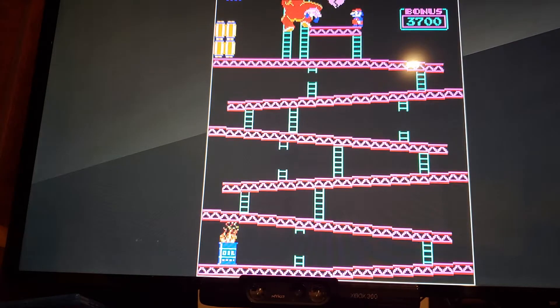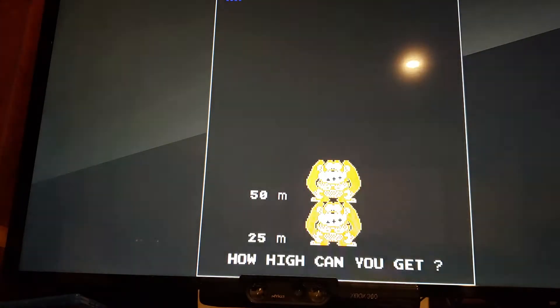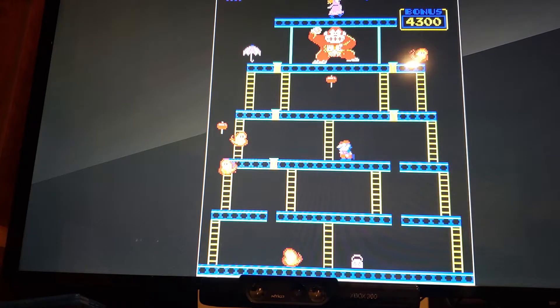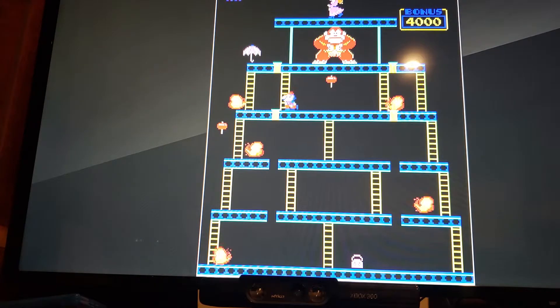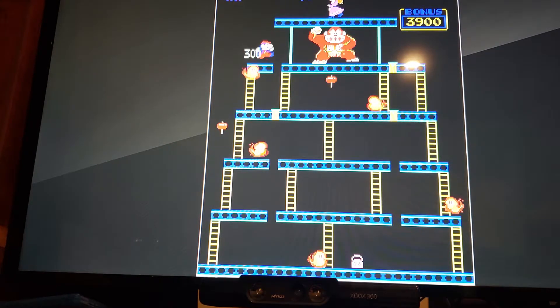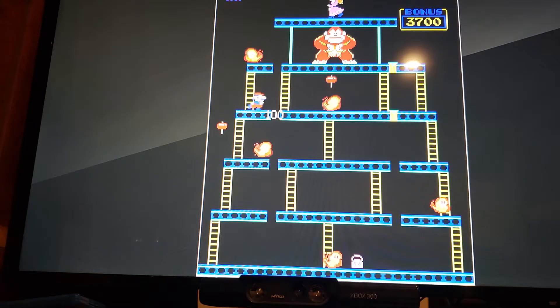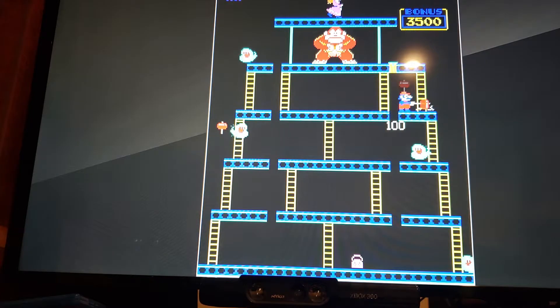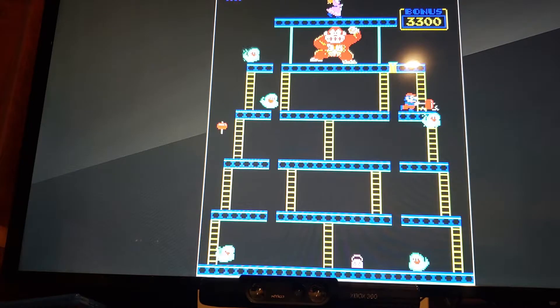That was actually not bad — 4,100 for the first board. I can't remember if you're supposed to do a figure eight like this, or just go straight across, or just start climbing up the tower back and forth. It's different varying on which stage you're on. And you can jump those guys just like that, but you have to be careful because of how finicky they are.